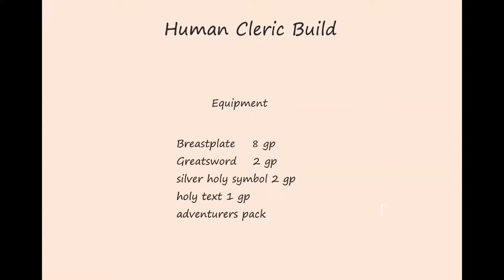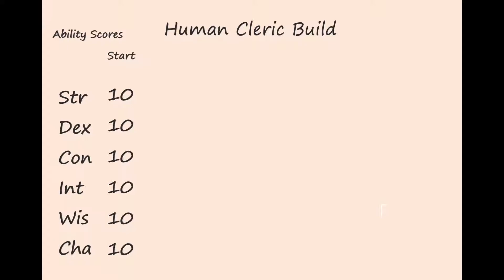Next let's buy some equipment. We spend eight gold on a breastplate — that's a lot of money but we want to be protected and look like a cool holy warrior. We have 16 strength so we meet the armor strength threshold of 16, meaning no penalty on strength and dexterity skill checks and no five-foot movement penalty. We spend two gold on a greatsword. Finally, we spend most of the remaining gold on a silver holy symbol, a religious text, and an adventurer's pack to hold all our loot.